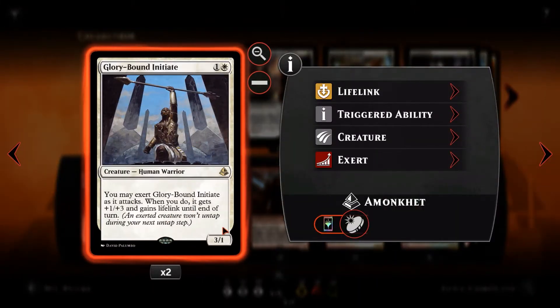We've touched upon Glorybound Initiate. It's a 3/1, but it can become a 4/4 lifelinker if you exert it, which means it doesn't untap during your next untap step. We do have ways of untapping our Initiate as well, so we'll bear that in mind.